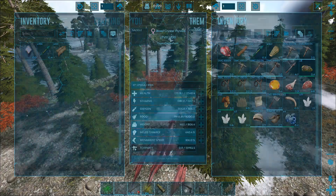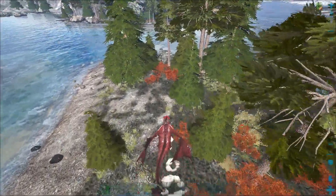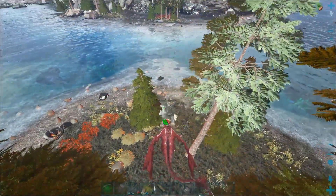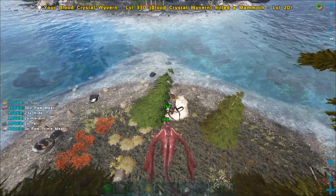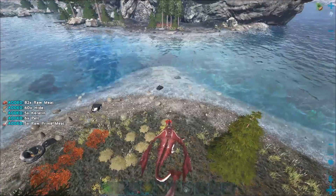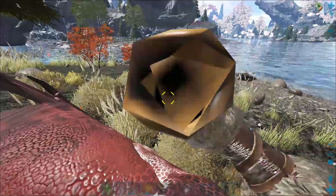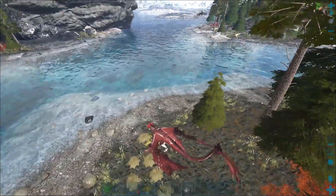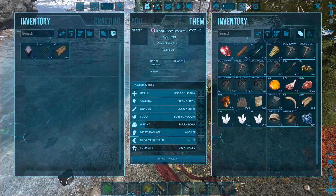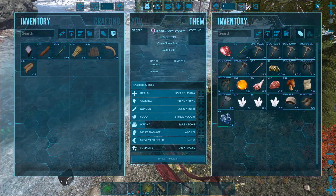We have some hide here, but it looks like we're getting super few resources — I'm not sure why. Let's kill this guy too. Oh look, there's a megalosaurus over there. I'm not going to kill those, and I'm also not going to dino wipe because these are still left over from the Halloween event I think, and I want to tame up a few while it's still easy. Let's get all these resources and get them inside.